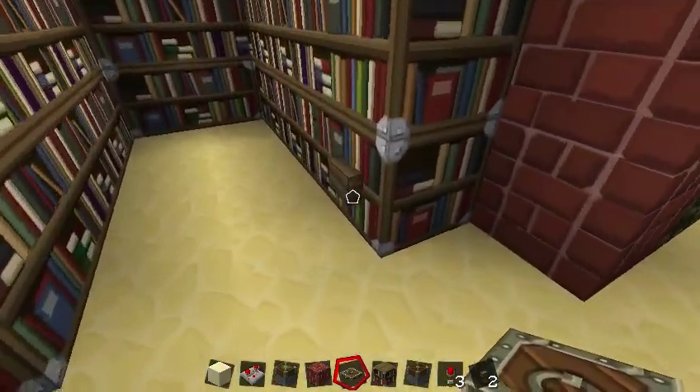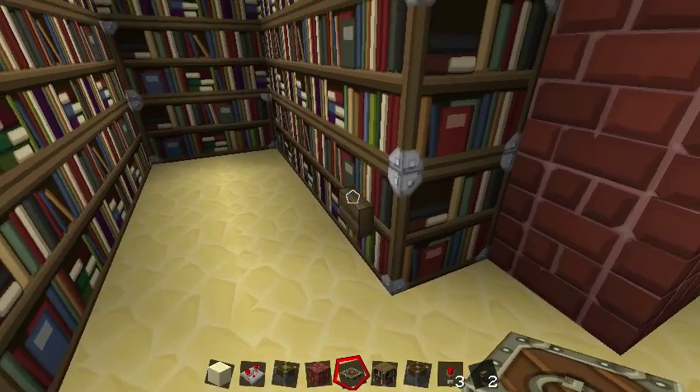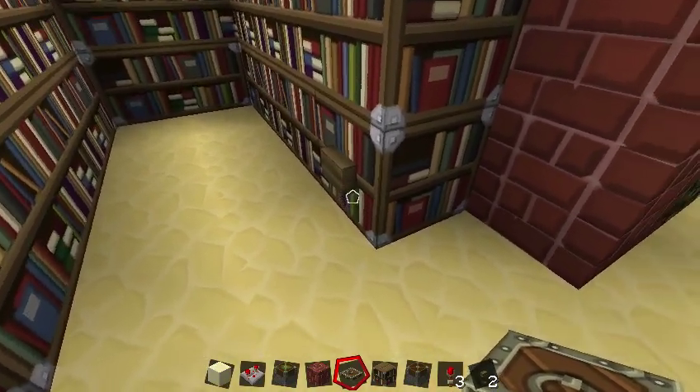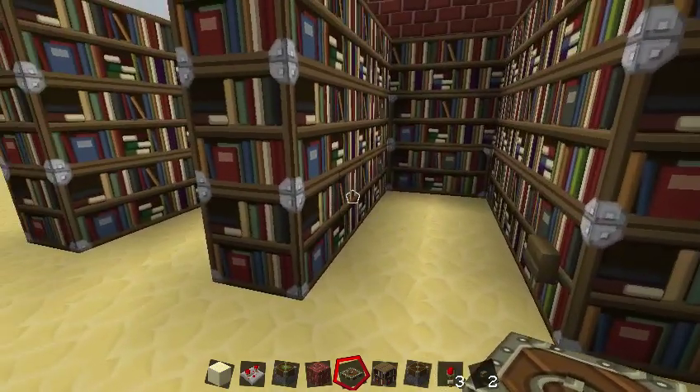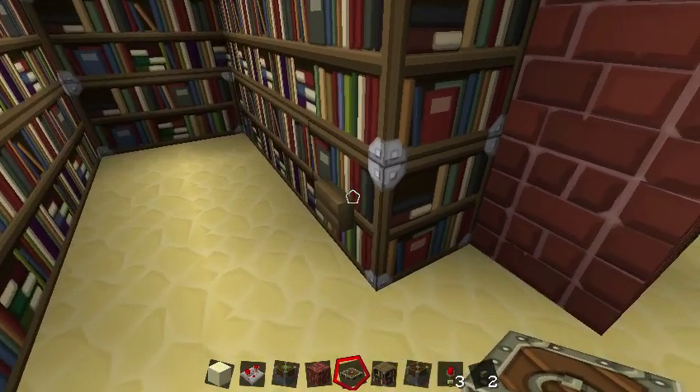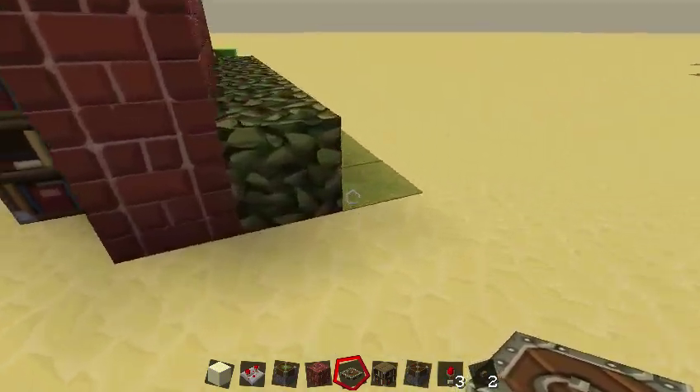Like I was mentioning before, if you did this in a cave, or built some sort of thing with cobble or stone, you could definitely do this with a stone button and it would be incredibly effective. You can kind of see it on the book blocks here, but if you weren't looking for it, you wouldn't really notice it at all.